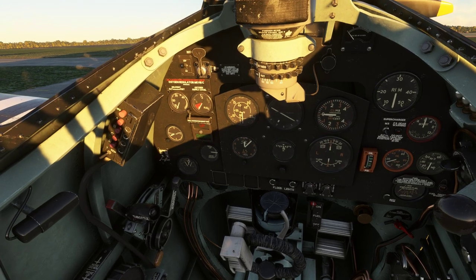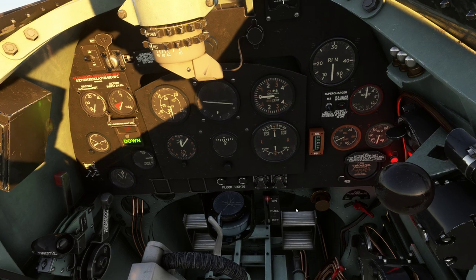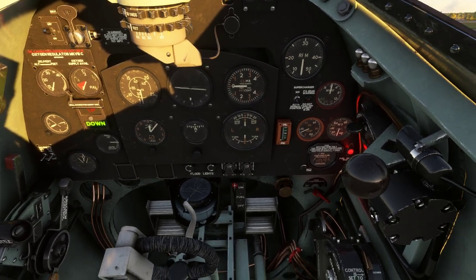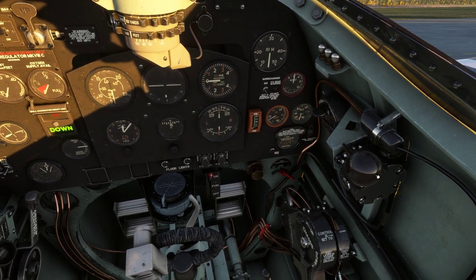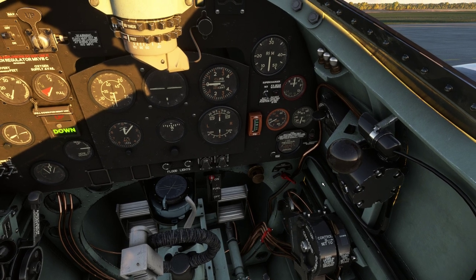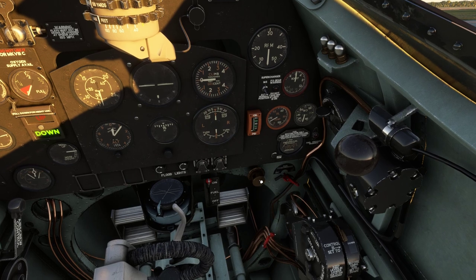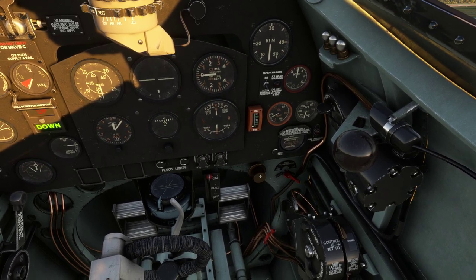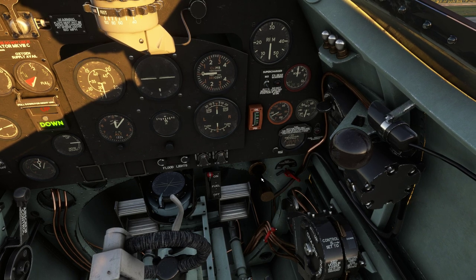We will turn the master on and get the mixture rich. Fuel is already on, and we need to build fuel pressure via the wobble pump. The aircraft hasn't been started, but the fuel pressure is still good. Given the temperature the way it is at the moment, I will give this 10 primes.